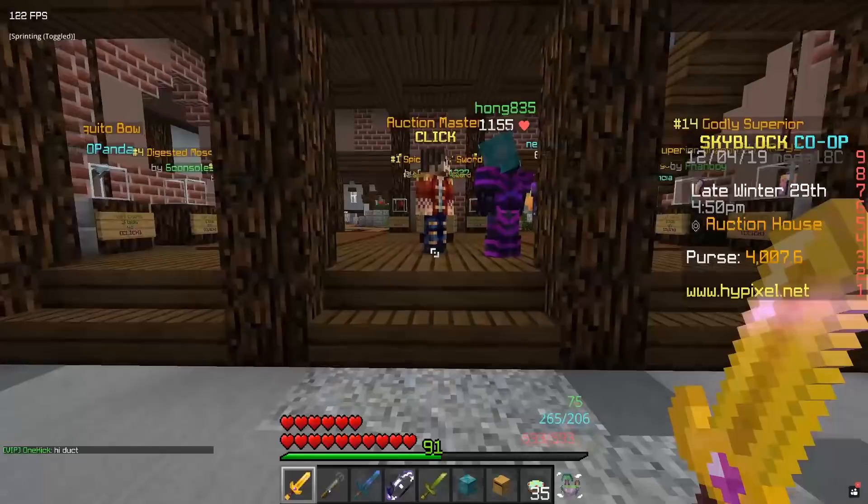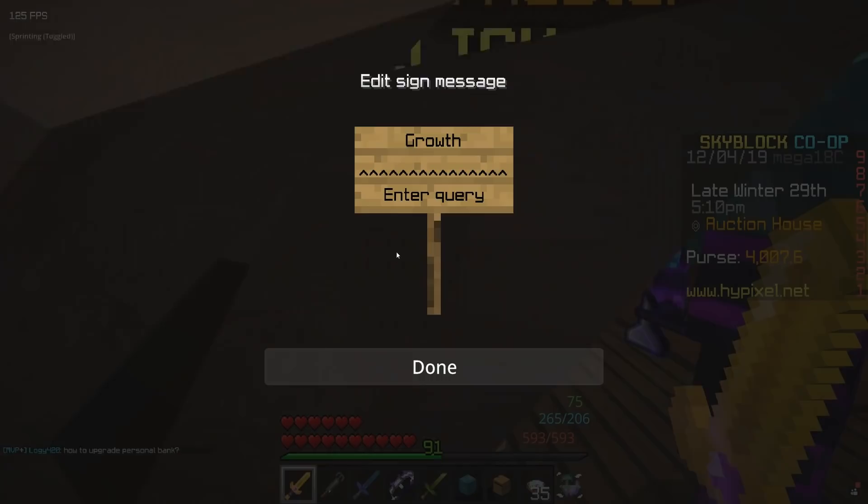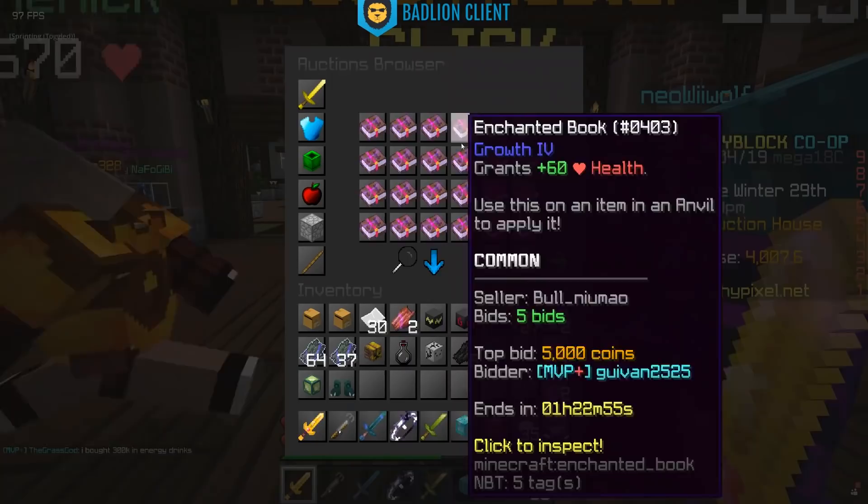The next thing that was added is you're able to search the auction house for enchanted books now. So if you go to the auction house auctions browser and go into the books category under consumables, you can search for a book. For example, if we want to search for Growth, we search Growth here and all the different Growth books will come up, whereas before you couldn't actually search for enchanted books, which was quite annoying.